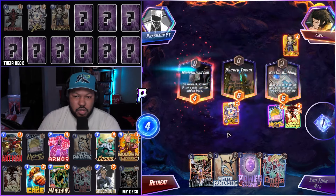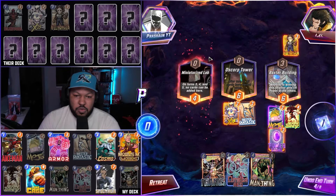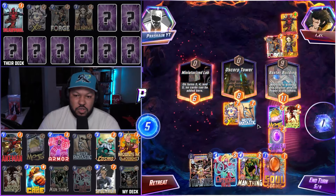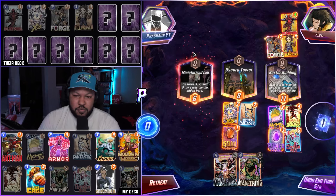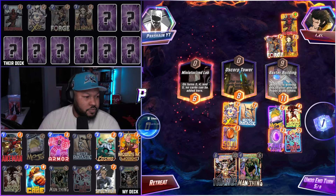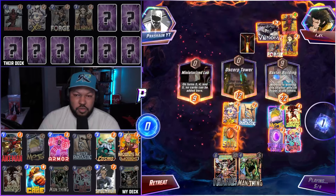Turn four. Go Power Stone, Mr. Fantastic. Forge — is it Venom? Oh, Deadpool. Let's go Omega Red, Soul Stone. Venom, venom.